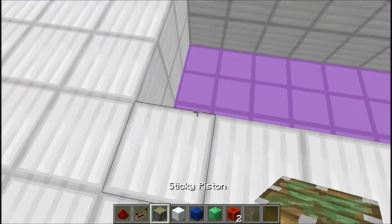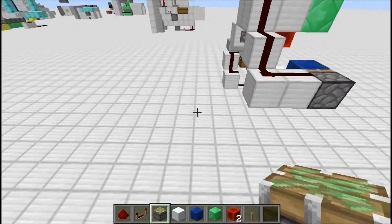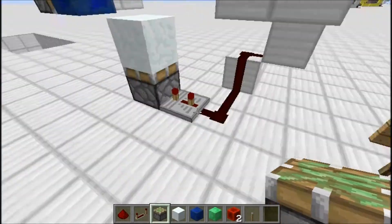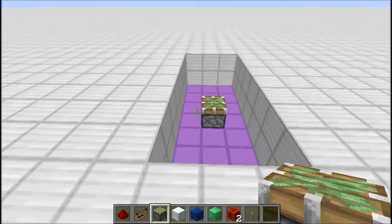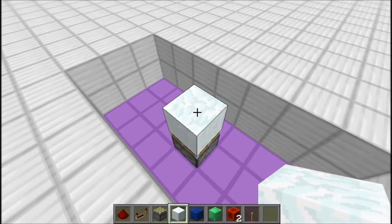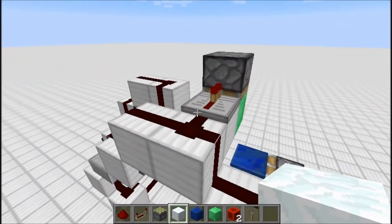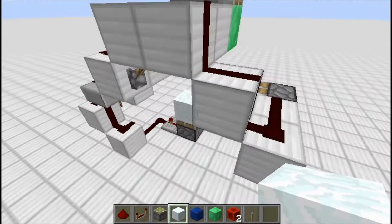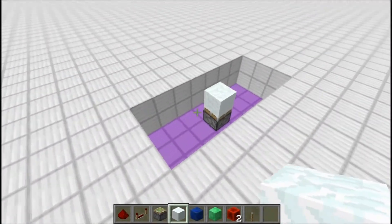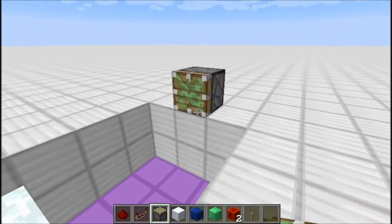Basically, three blocks in you want to place your first block kind of in the middle — one, two, three, right in the middle. That's going to be our first block. This one will actually open up last, but you can adjust that — if you change the timings you can change which block opens first and which one opens last.